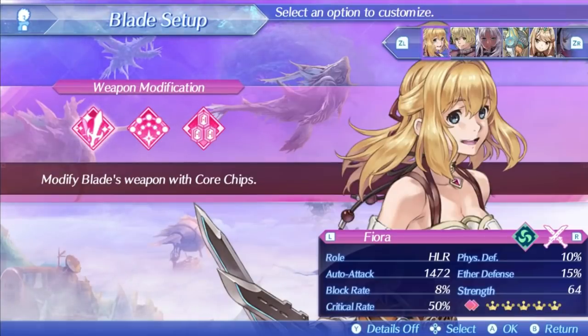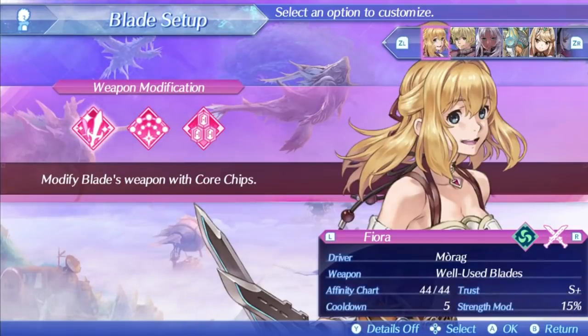Starting off, Fiora is classified as a healer class blade, but this is extremely misleading. Technically she does heal and can do it decently well, but that is not what you use Fiora for. Her auto-attack stat can reach 1472 with the Tachyon chip, the highest among healer blades in the entire game. Her block rate is really low, but her critical hit rate is the highest in the entire game, tying Rock and Corvin — able to reach up to 60% with the Moon Matter core chip. Her defenses are only 10% physical and 15% ether, her stat mod is 15% strength, and her cooldown is 5, giving her some of the best availability in the game.